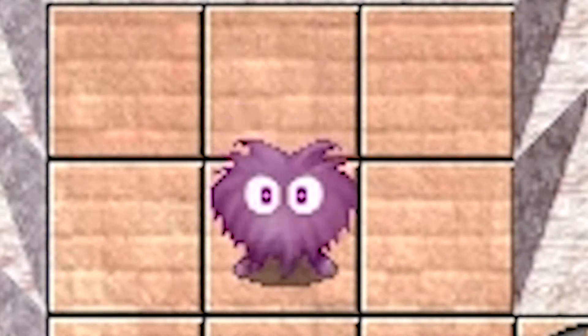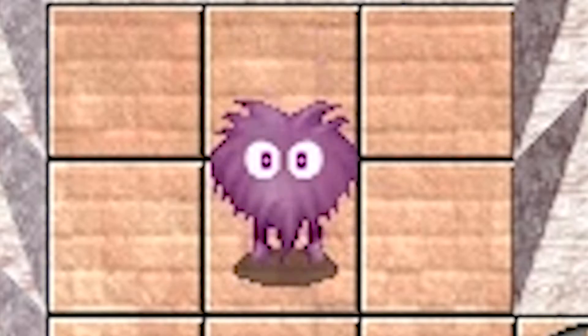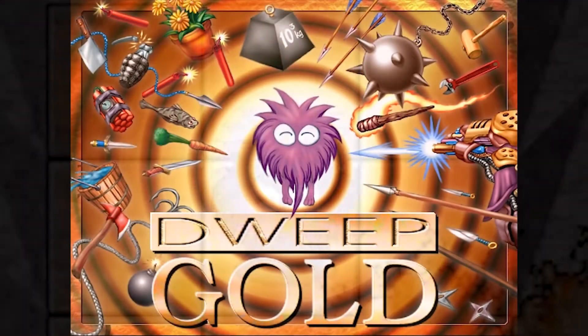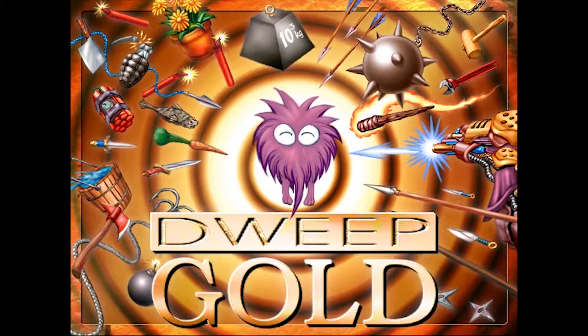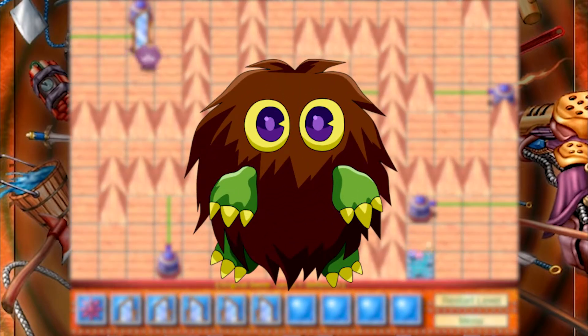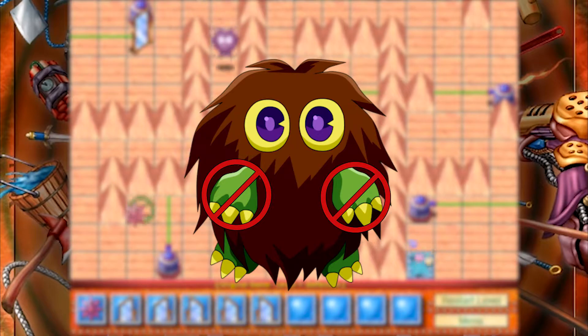Sometimes the protagonist of a game doesn't need to be more than just a furball, and that was pretty much the case with today's protagonist, Dweep. Dweep is a happy, bouncy, purple fuzzball, kind of reminding me of the Kuriboh from Yu-Gi-Oh! except after losing his hands in a children's card game accident and falling into a bucket of purple dye.